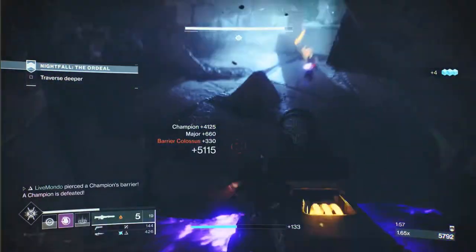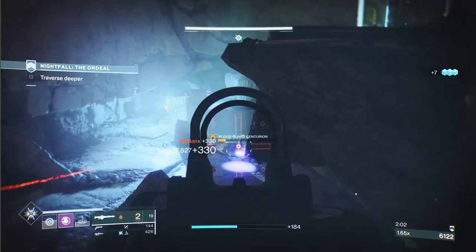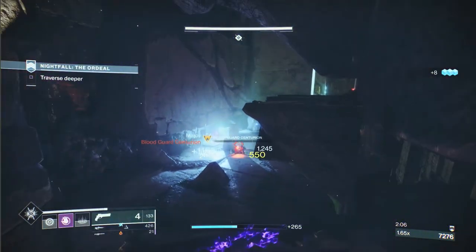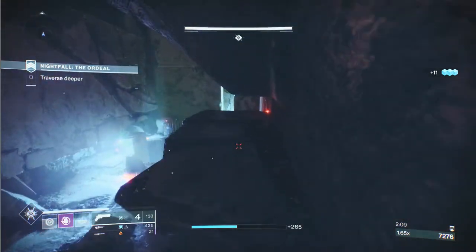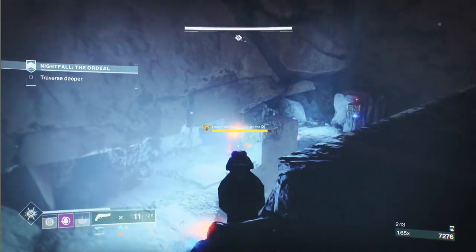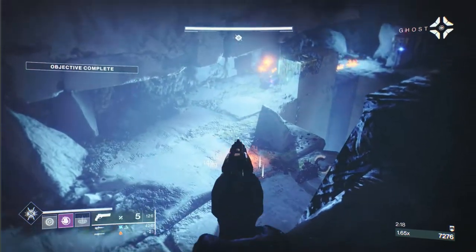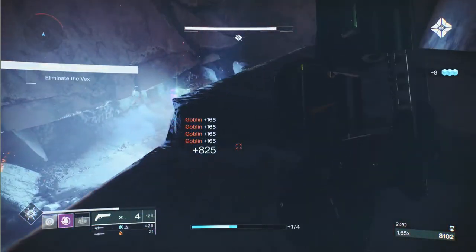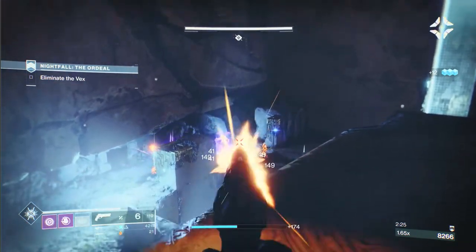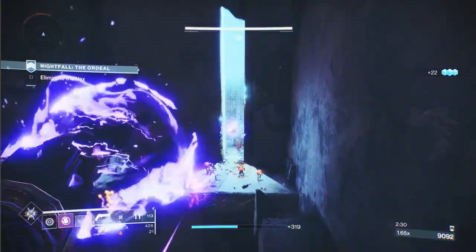A couple of shots on the barrier — two is enough — then switch straight to your pulse to break his shield. Switch to your arc Cabal and put a couple on them. I'm trying not to run out too much heavy, so if I can get an ad low I'll use my primary to take them down. I waited for the ads to spawn in, then broke that warmind cell, and there was another one — nearly all the goblins gone.